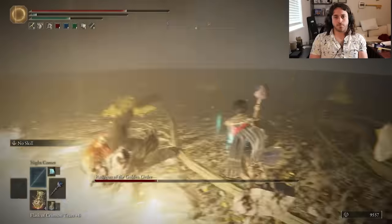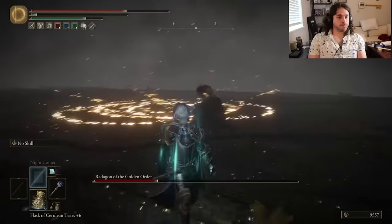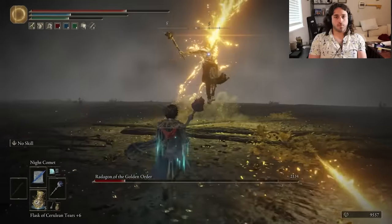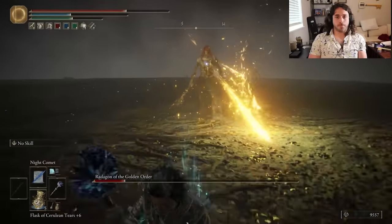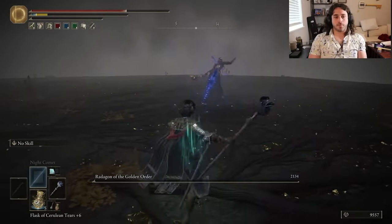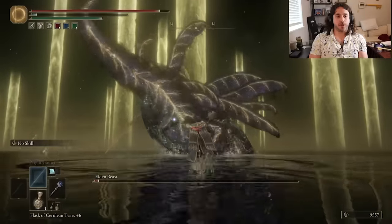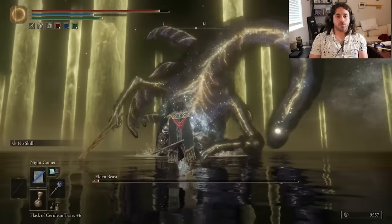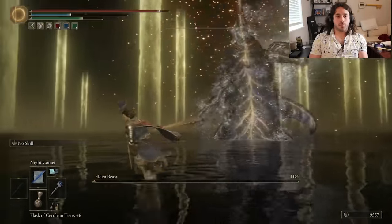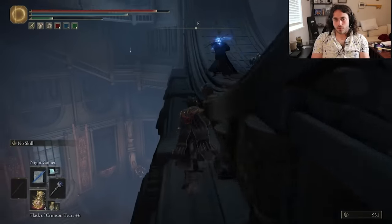Little Night Comet thing: if you want better DPS, you spam them — no charge. But if you want more efficient mana usage, you charge. Knowing Radagon's timing a little bit better and our own timing, we're able to save some mana for phase two by using the charged version rather than the fast version. I almost put more blue flasks in, but we didn't have to — just focusing and being a little more economical was the move.